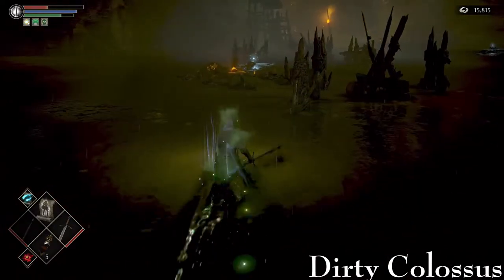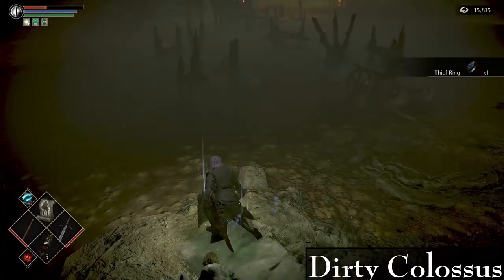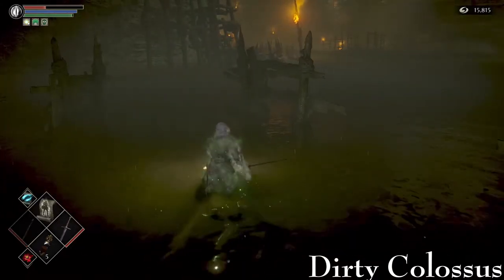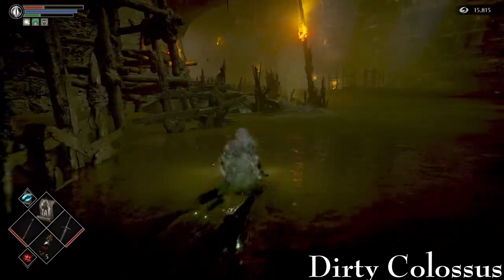You'd want to roll off that little lip and go get the Thief Ring, because you may need it for defense in a couple of situations — I'll explain how I use them. Cloak is helpful but you might need extra defense too.